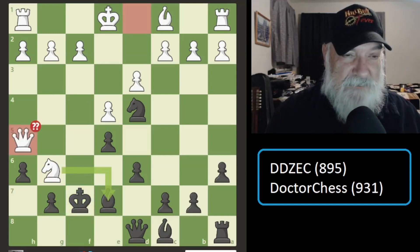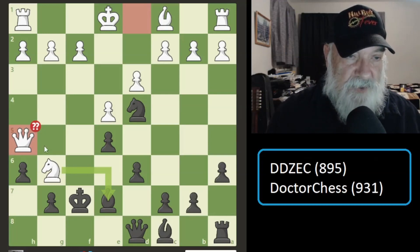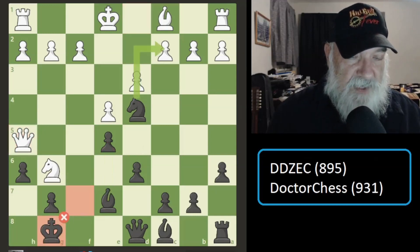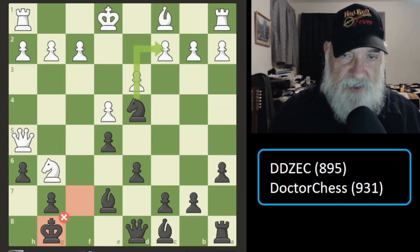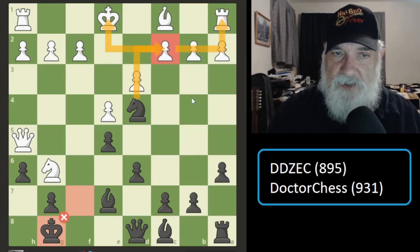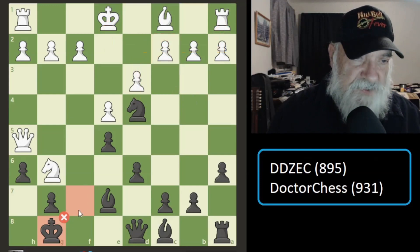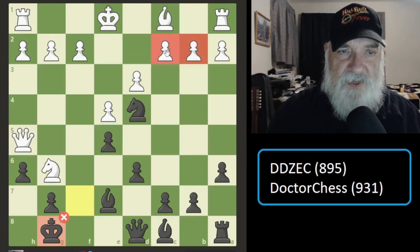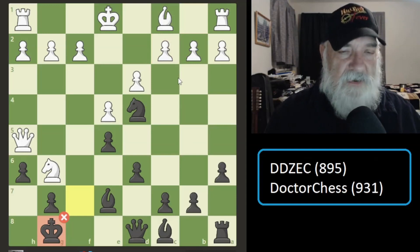I take his bishop, and then he goes here. It was going to be discovered check, which I really hate to deal with. He could have taken here — discovered check — he could have taken the bishop, discovered check; I'd have to move here. It's just a really amazing thing he could have done with discovered check. But I moved my king out of the way, which is considered a miss. What I should have done is taken my knight to that square, put the king in check, and I would have got a rook. I didn't see it — I'm focusing down here and that opportunity is 100 miles away. We'll have to calculate better than that.